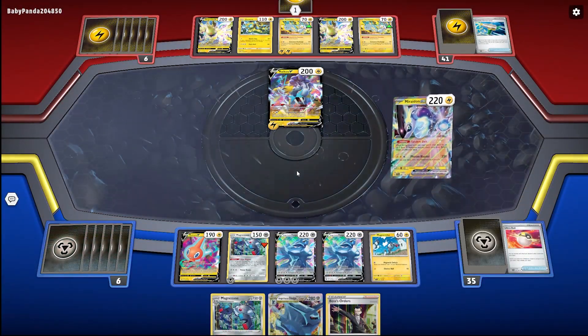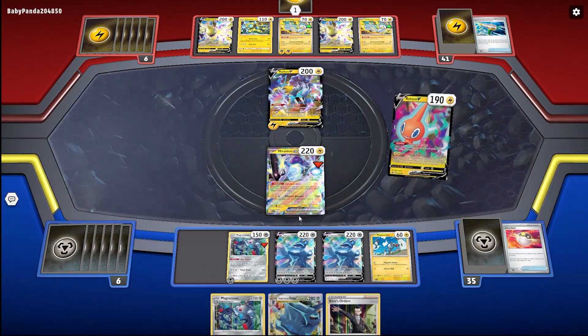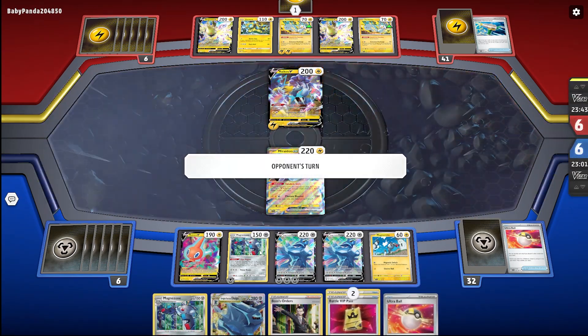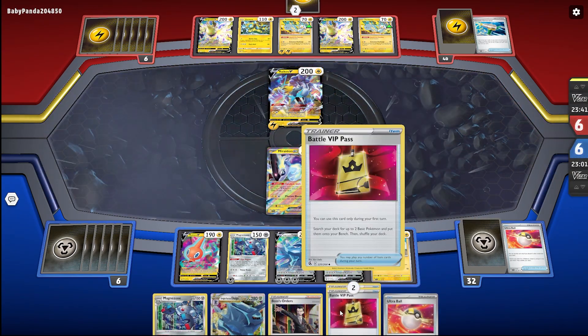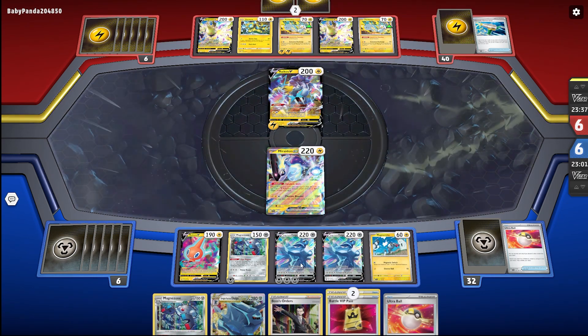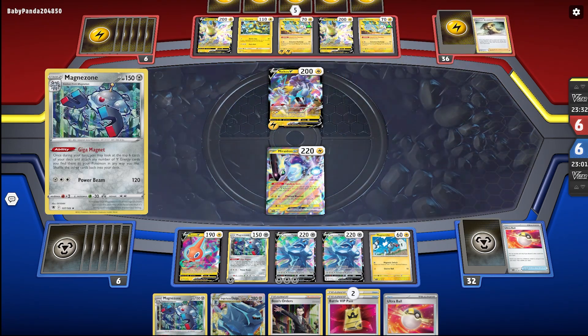Tandem Unit — find one more Magnemite. And then I'll just do Instant Charge. Okay, good thing I got those two out of the way ASAP. Hopefully I can find another Rare Candy because I kind of need one, and some more energies — the energy should be coming up soon, to be honest.